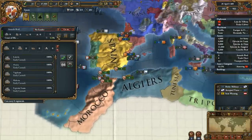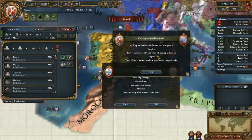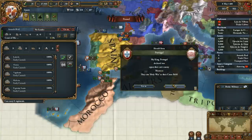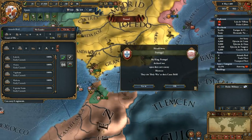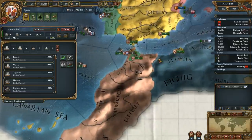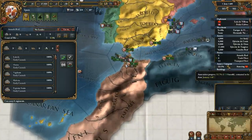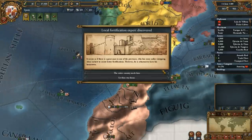I know there's a few events that I can fire. Oh right, we're fabricating claims. That's right, because we'd actually gotten an independent Fez over here in Tangiers, which is very interesting. Portugal just declared war on Morocco. They might ask us to join in, and we'll have to see what we want to do if that happens. My transport fleet is just hanging out in the middle of nowhere, which I hadn't realized.